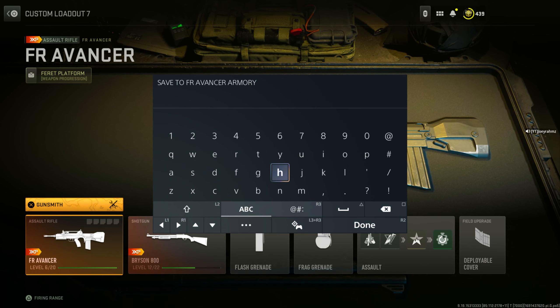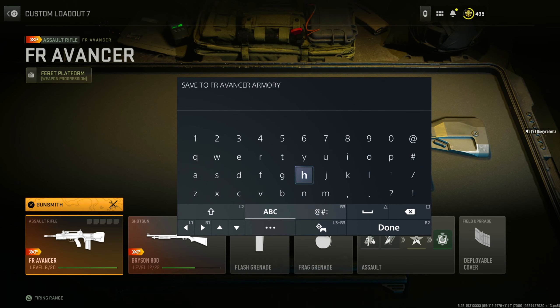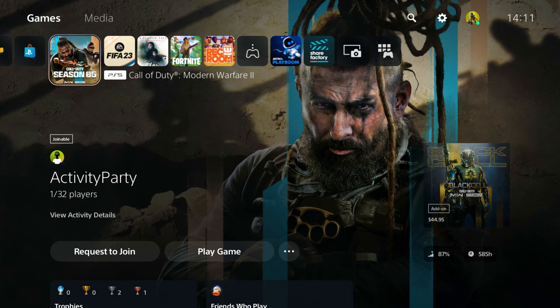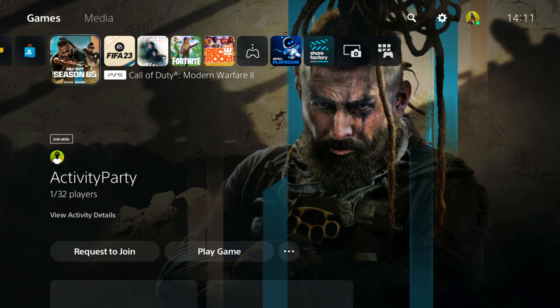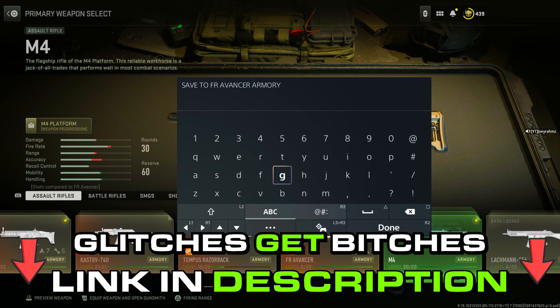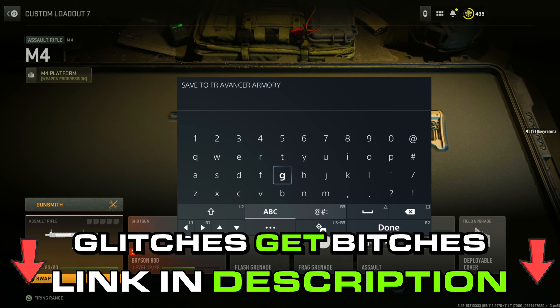Let's start with the glitch. I'm going to do this as a live tutorial, so right now I'm controlling the actual PlayStation. I'm going to show you that you can put gold on any gun. So let's go to my FA Advancer — you can see here I have no camos unlocked, especially not gold, but gold is what we're going to be putting on the weapon. All you have to do is bring up Save a Custom Mod on the home screen. You do need a PlayStation 5 for this, by the way.